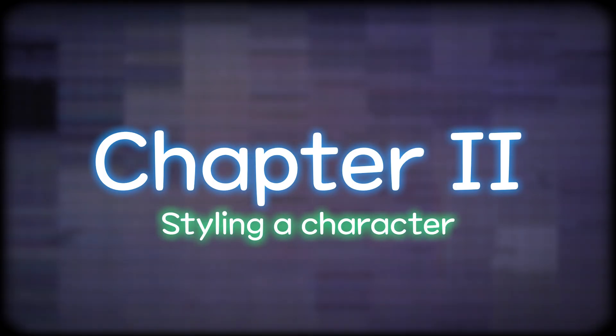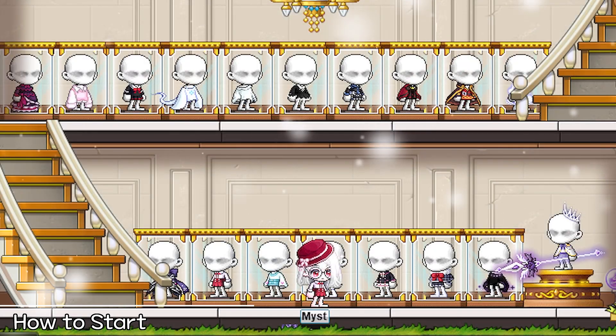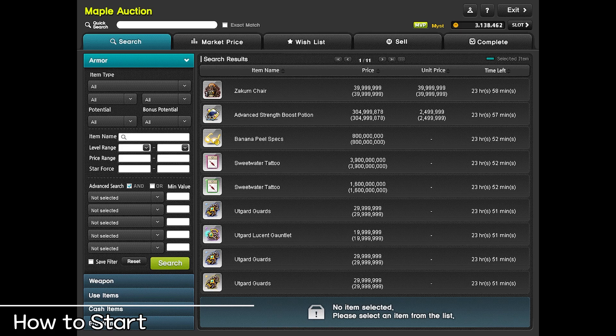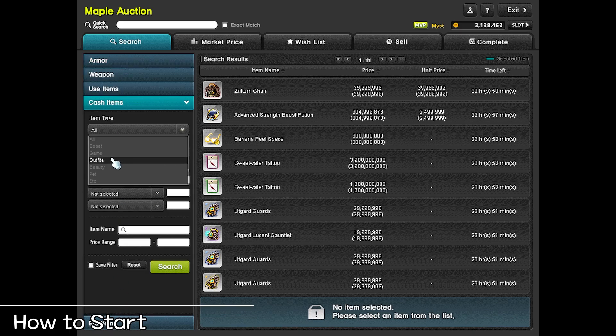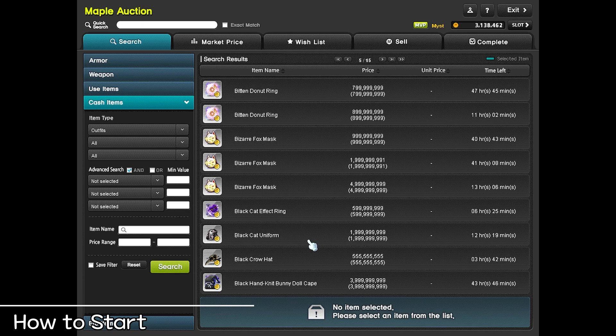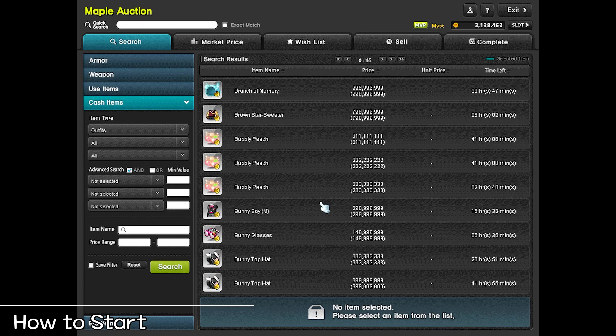To style a character, it's necessary to keep in mind that you can't just slap together any set of items you have and call it a day. There needs to be a certain level of coherence and harmony between every individual piece. Achieving this is both simple and time-consuming, because you have to expand your inventory sufficiently so that you have a wide variety of combinations to work with. Start by learning what your world's market has to offer and what you can realistically purchase with your budget. It's mostly pointless to focus entirely on items you can't afford or ones that are simply not available. In time, you'll be able to acquire these items since they almost always turn up at some point.